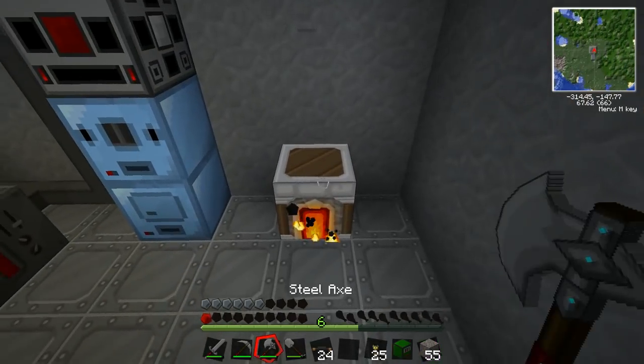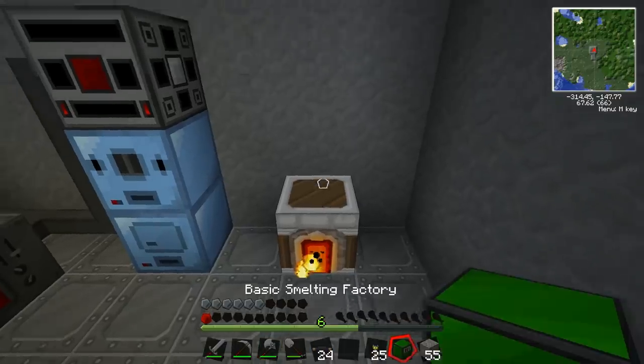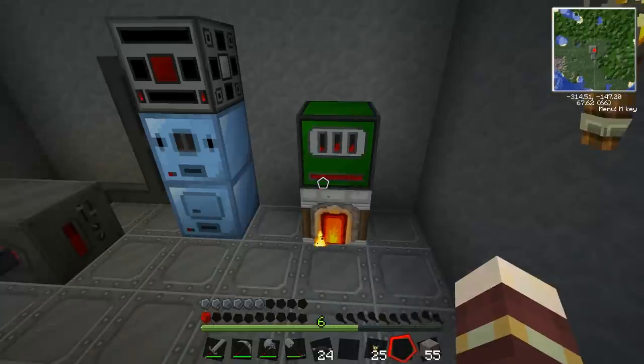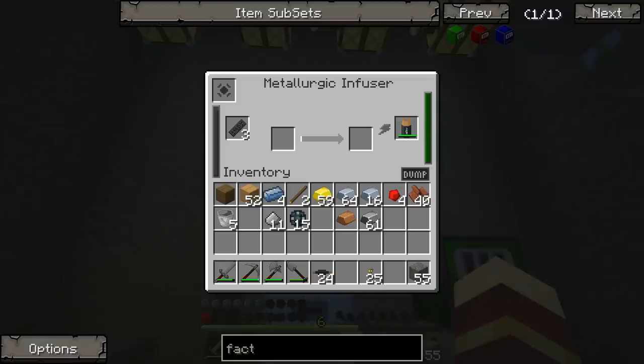This will replace our furnace - I think that's the idea. Does it need power? I guess it does. It will actually smelt what looks like three things at once - oh nice! That's cool. I want to have them conveyor-belted in really.